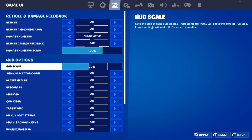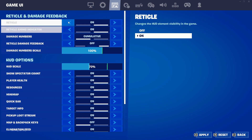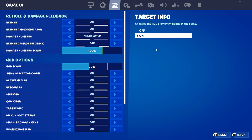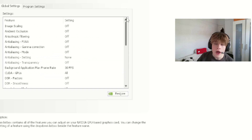HUD scale should be on 70 — that should be the best and just nice. You can copy my reticle settings if you want; these are just my basic default settings. Now we're in the NVIDIA Control Panel.